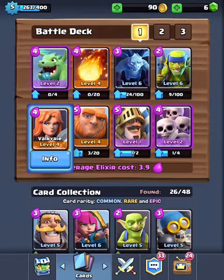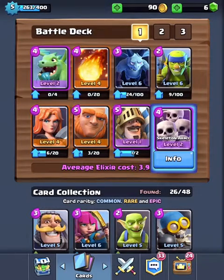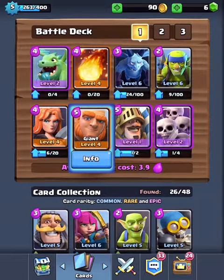Next we have the Valkyrie. People say she's not good, but I think she really is. She costs 4 elixir, and I use her to take out Skeleton Army because she can take them out in like one hit. Mine's level 4.